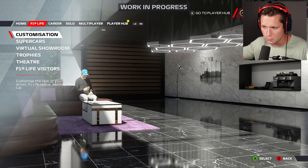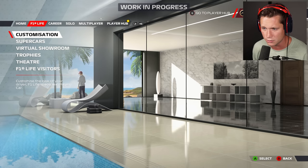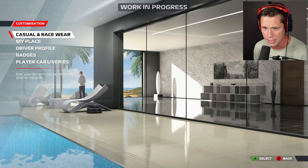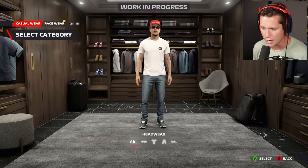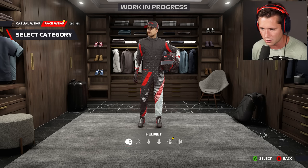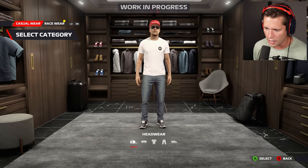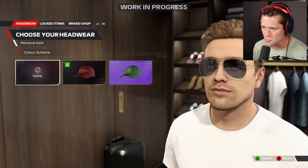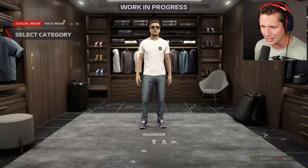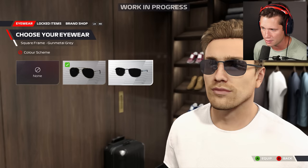You can unlock things from furniture in your house to clothing on your body, artwork, supercars, and things like that. Let's start with customization — we've got casual and racewear. We can edit our outfits: racewear includes your fire suit, gloves, and helmet. Casual wear has headwear, eyewear, tops, bottoms, and footwear. I've got this red hat on, there's a green one — and looking like Maverick out here with those aviators.